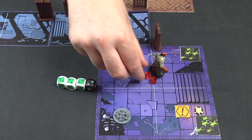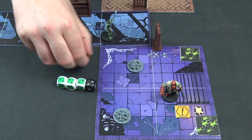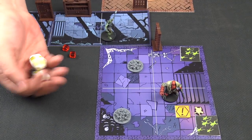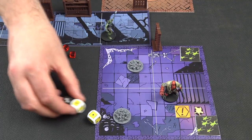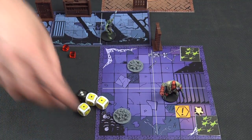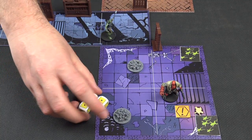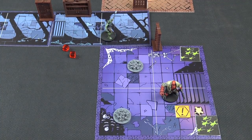I'm going to spend one to move there and spend a second one to do an investigate. Hellboy isn't great at investigating - I'm going to need six because there's enemies in the room. Not quite - just a four there unfortunately, which was miles off. So that will take us to the end of the agent phase.